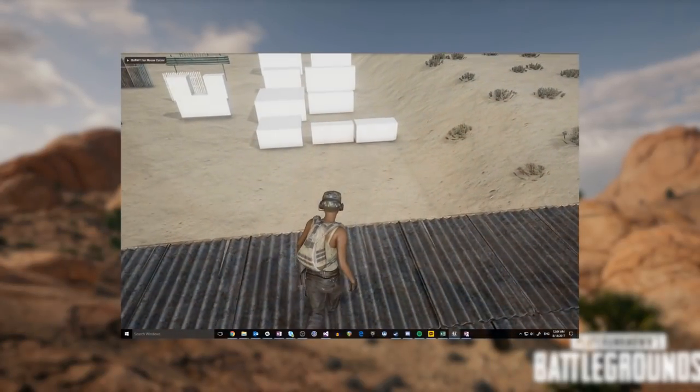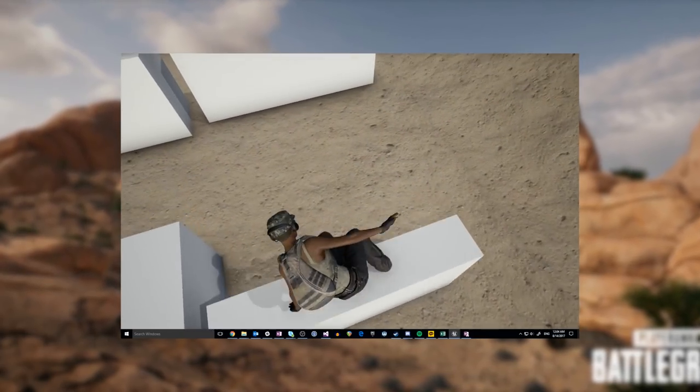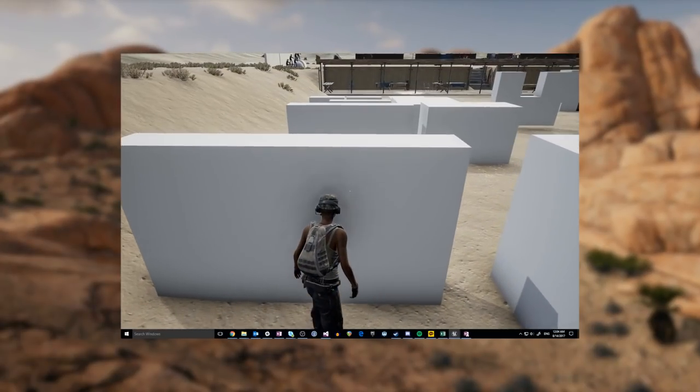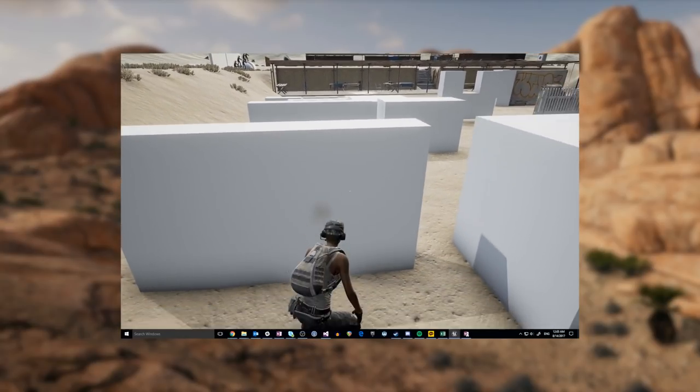But with climbing coming — which I'll put some footage on screen now if you guys haven't seen the last video that Tuna put together showing vaulting — traversing the existing map and this new desert map will be on a whole new level, allowing for players to create and discover whole new and original ways of destroying their enemy and taking the chicken dinner.